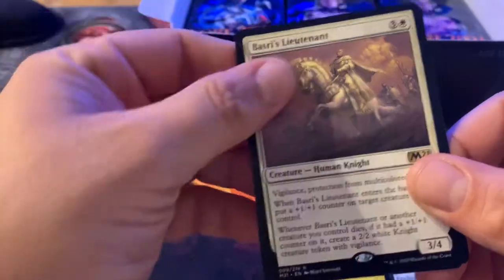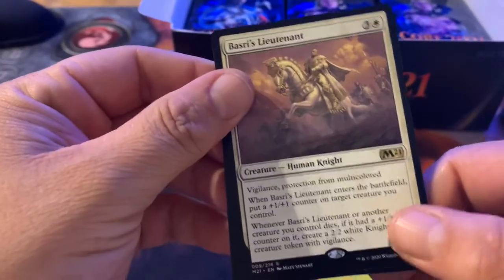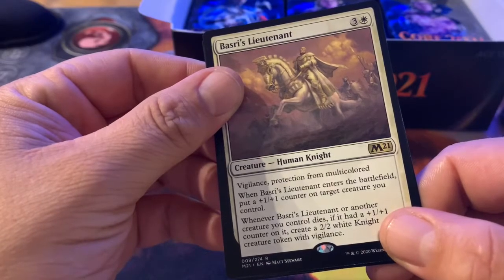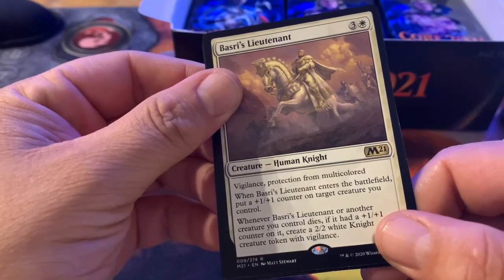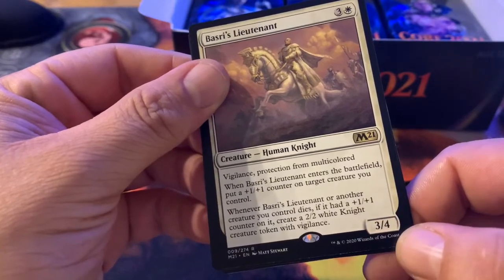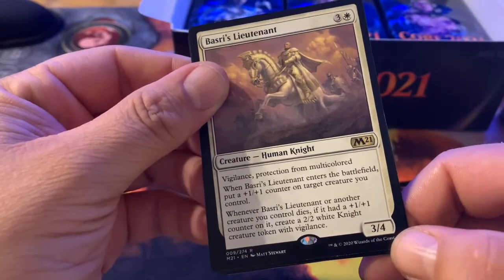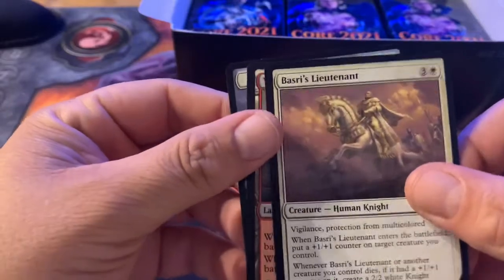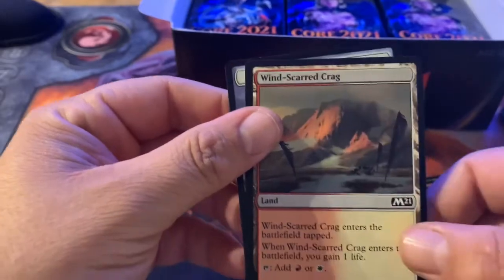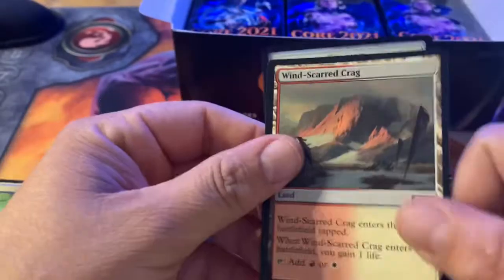Lorescale Coatl — classic — whenever you draw a card, put a 1/1 counter on it. And Basri's Lieutenant — vigilance, protection from multicolored; when it enters the battlefield, put a 1/1 counter on a target creature you control. When he or another creature you control dies, if it had a 1/1 counter on it, create a 2/2 white knight creature token with vigilance. For those of you that have knight decks, that'd be pretty cool. And Crabhulk.